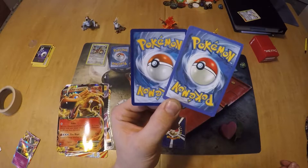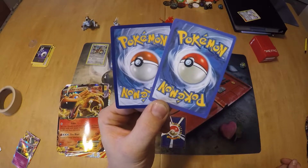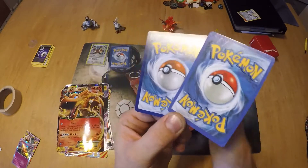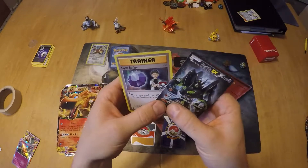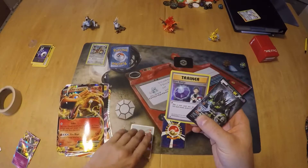Even the red on the Pokeball is different. Looking at them side by side is the best way, but also if it has a really light colored border, that's an obvious sign that it's fake.